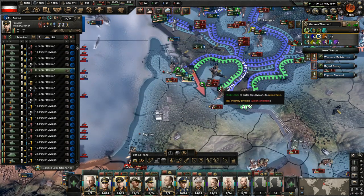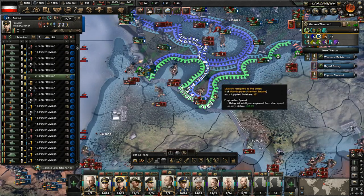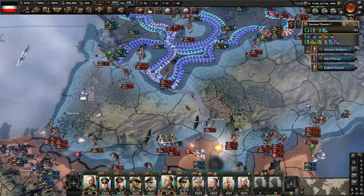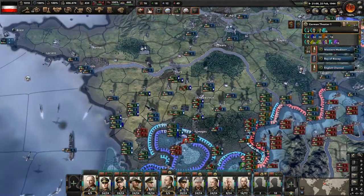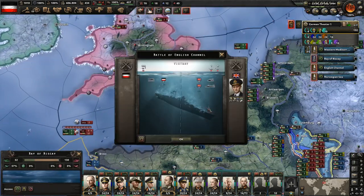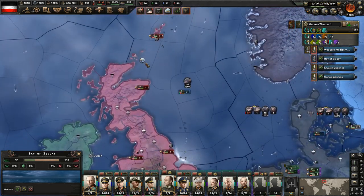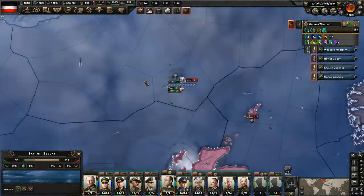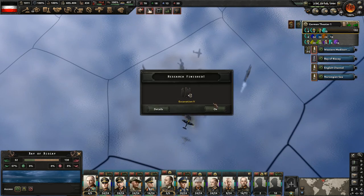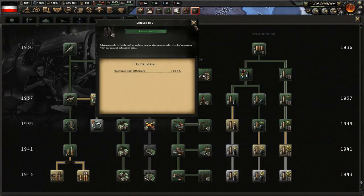We're coming up behind these troops that are up along the Spanish border there, defending in the mountains. Still sinking the British fleet in the channel - that's six more screens sunk there. This is very, very effective. Over here the invasion has halted, I'm guessing because our submarines are engaging them. We got the excavation - we do actually need fuel upgrades here, so I think we're going to start working on those, get the fuel refining going.